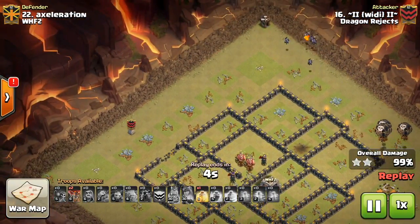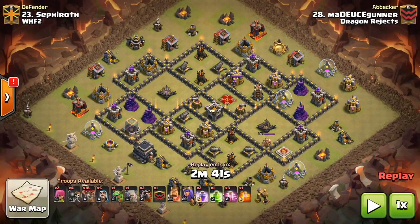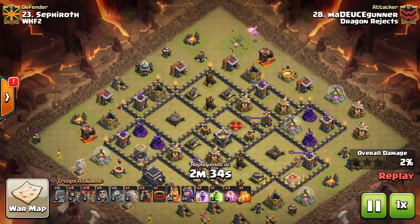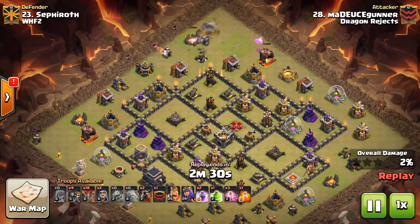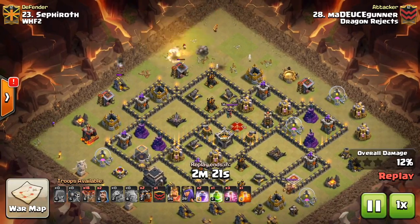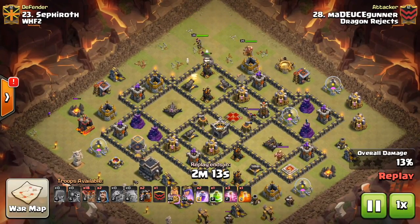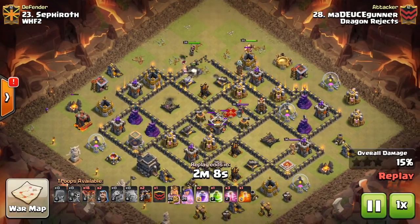Next up, we have number 23 being attacked by number 28, Medusgana. He is going to be using a GoLaLoon. His troop composition is going to be a golem, three hounds with one in the CC, 18 loons, some wizards, wall breakers, baby drags, archers for fun stuff. He's got two Rages, a Jump, three Haste, and a Poison. He drops the baby dragon, drops the golem, gets his funnel set, and wizards come in. He sends in a test wall breaker — really important to do, because there's nothing worse than sending in all your wall breakers and one of those bombs destroys them. Nothing worse than a wall breaker fail — it can ruin an entire attack, especially if you need to take out the enemy CC, the enemy queen, and air defenses.